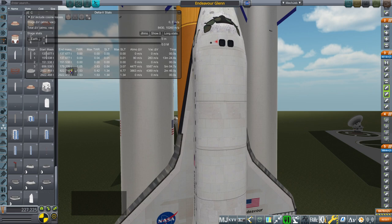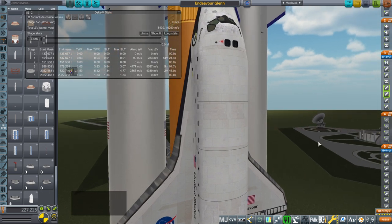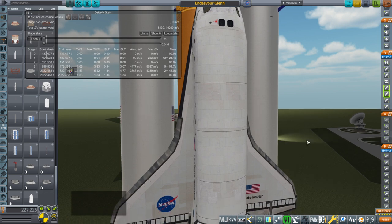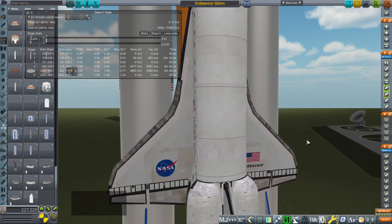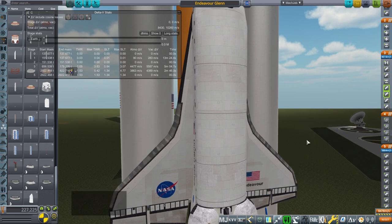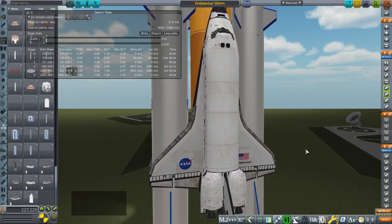Hello everyone and welcome back to Realism Overall Sandbox in Kerbal Space Program 1.8.1. In the previous video I tested out what the shuttle could lift if its SRBs had been replaced by Raptor 9 boosters — boosters that have nine Raptor engines on the bottom of them each. I promised that this time I would test out what would happen if we put New Glenn boosters on instead, and I didn't fully appreciate how horrible that would look. But let's zoom out.